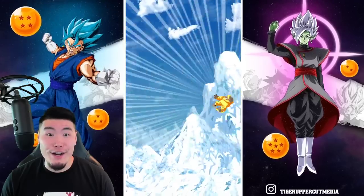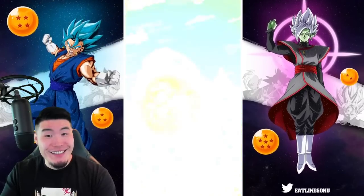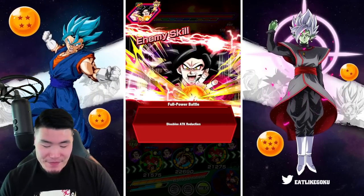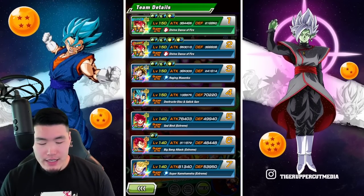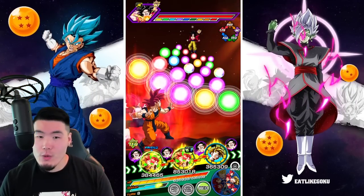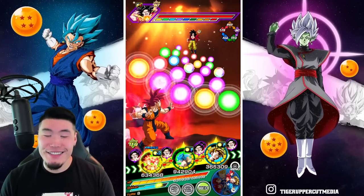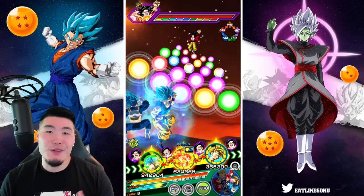Oh my god — Vegeta with 8 million! That's just insane. We're going to pop the active skill for one of these guys — I'll go for mine since the friend one hasn't really stacked that much defense. And I forgot to turn back the animations — my bad. You guys already know what it looked like, so it's not a huge deal. Showing 8.7 million from the blue boys — Goku and Vegeta — and we cancel one of his actions, which is great. Second super at 6.1 million. It's still awesome to see them go off like this.